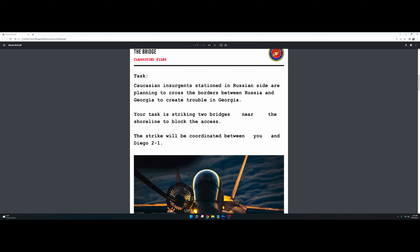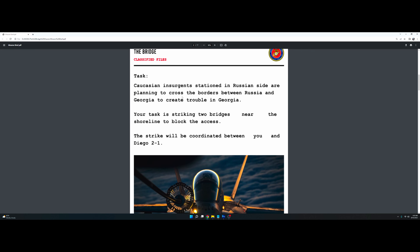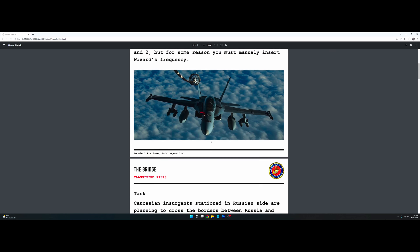Task: Caucasian insurgents stationed on the Russia side are planning to cross the borders between Russia and Georgia to create trouble in Georgia. Your task is striking two bridges near the shoreline to block the access. The strike will coordinate between you and Diego two-one. I like the pictures that he uses.